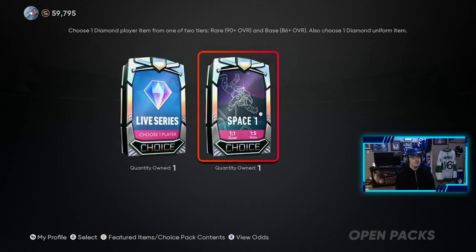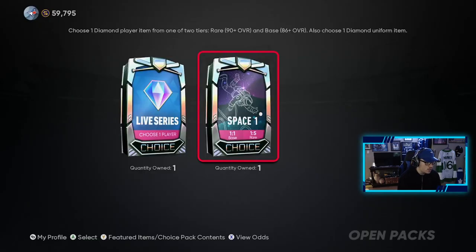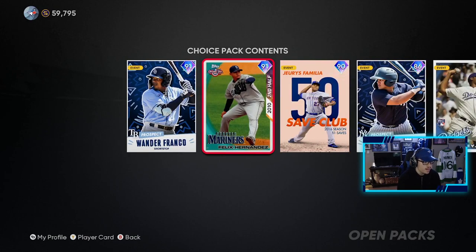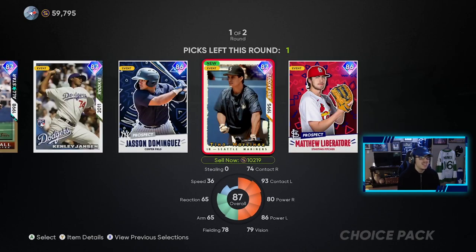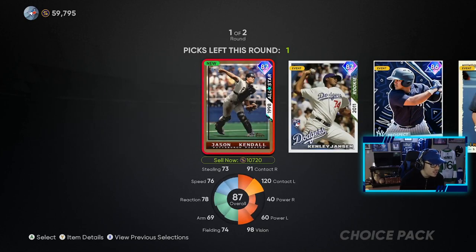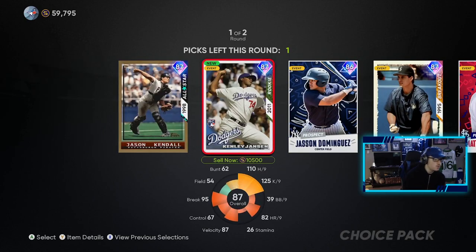Now we are onto the Space pack. We have a one-in-five chance of getting a 90 overall here. Looking at who we can get: Wander Franco, Felix Hernandez — some pretty good cards. Let's see what the odds are: 87, 87, 86, 87, 86. Not the greatest. We're just going to take the guy who is the most expensive, because at the end of the day I'm probably going to sell this. I think 10,500 is the most, so we will take Kenley Jansen.